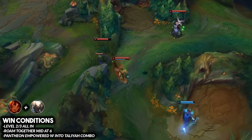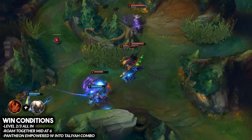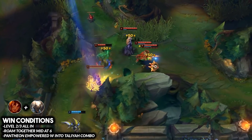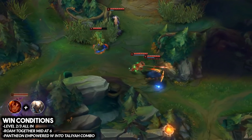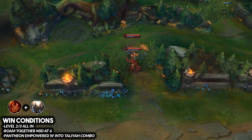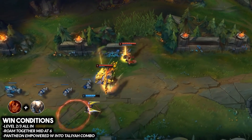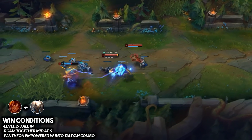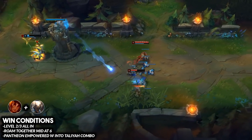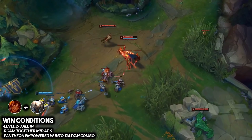It really comes online at level three once you have the Taliyah W and E. You Pantheon W into the Taliyah full combo and it's a guaranteed burst combo with zero counterplay, unless the enemy takes Cleanse. Once that Cleanse is down, you're going to be able to all-in them very easily without any counterplay at all.